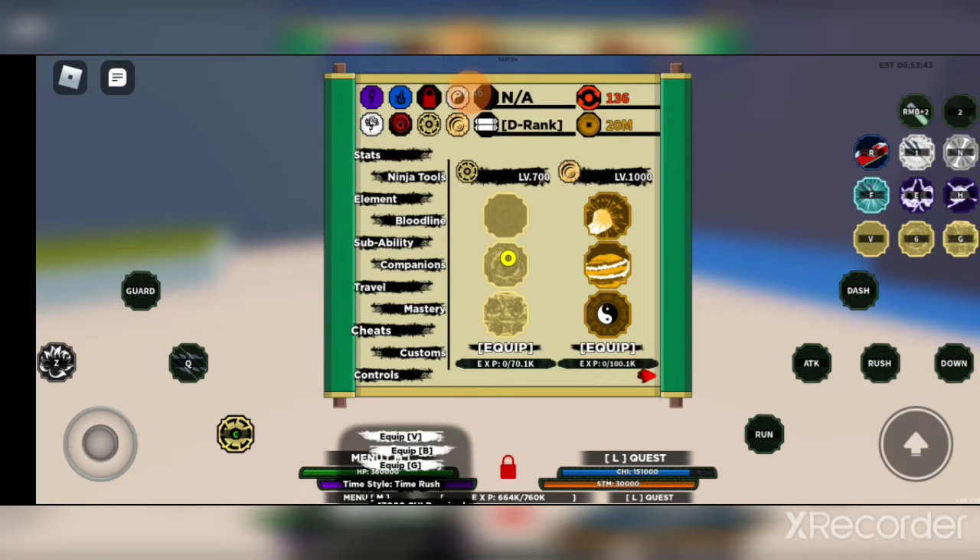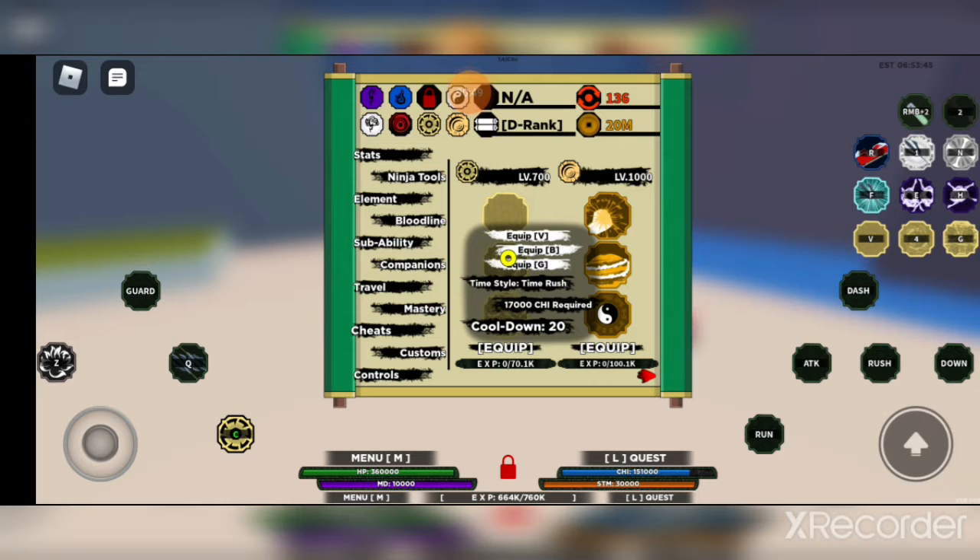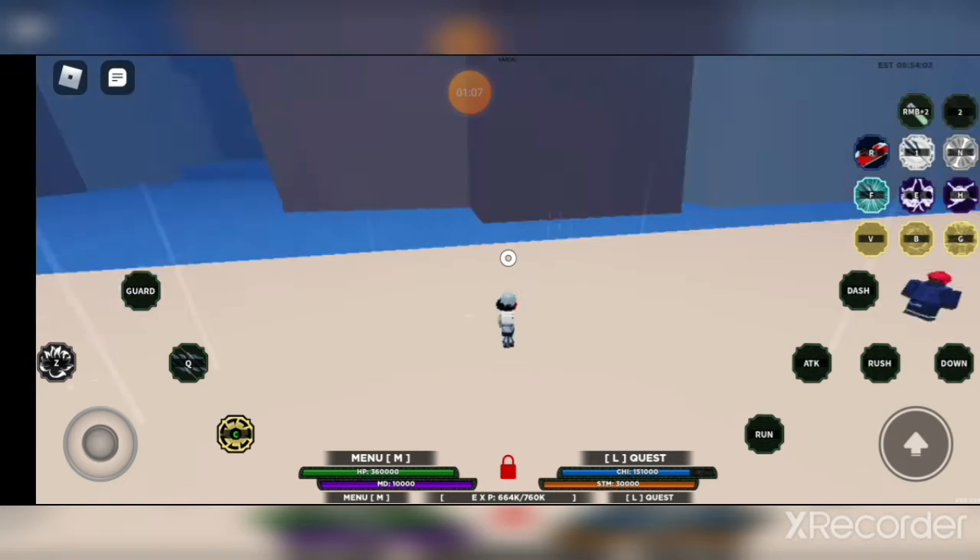Now the second move, as you can see I just used it — this one is called Time Style Time Rush. Also, I don't have my microphone so my voice might sound different. But the second move is Time Style Time Rush: 17,000 chi, cooldown 20 seconds.